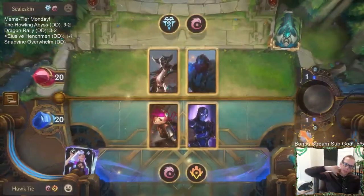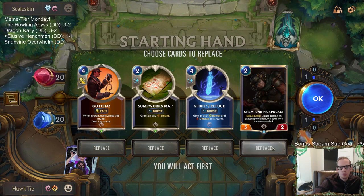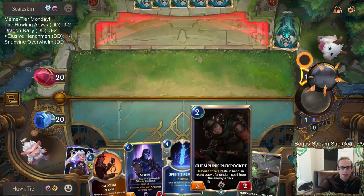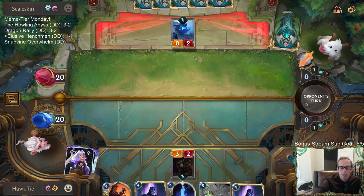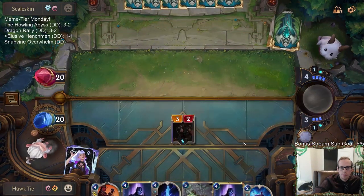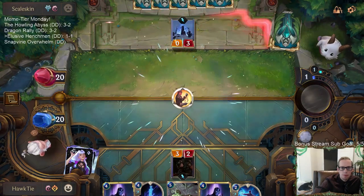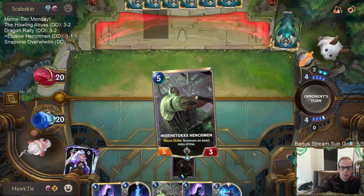All right, we're playing against Feel the Rush with a bunch of Mina Swiftfoots and some Denies. I wish we had the attack token on turn two for this Pickpocket. I'll get rid of the Sump Works Map. I have Spirit's Refuge to protect Pickpocket from Avalanche, or Faces of the Old Ones, or Gotcha to kill a ramp card. Killing ramp cards — cool, no Avalanche.